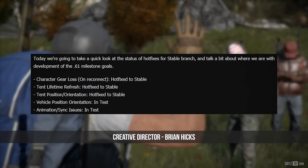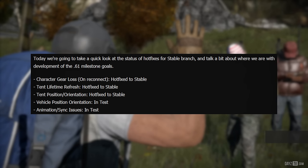Today we're going to take a quick look at the status of hotfixes for Stable Branch, and talk a bit about where we are with development of 0.61 milestone goals. The hotfixes for Stable Branch are: character gear loss on reconnect — hotfix to stable; tent lifetime refresh — hotfix to stable; tent position and orientation — hotfix to stable. Vehicle position and orientation is in testing, and animation sync issues are still in testing.